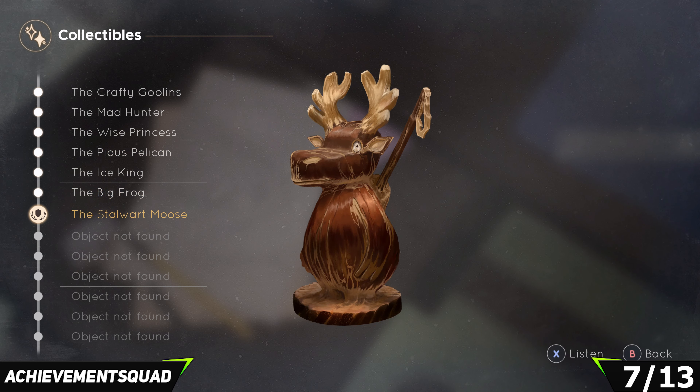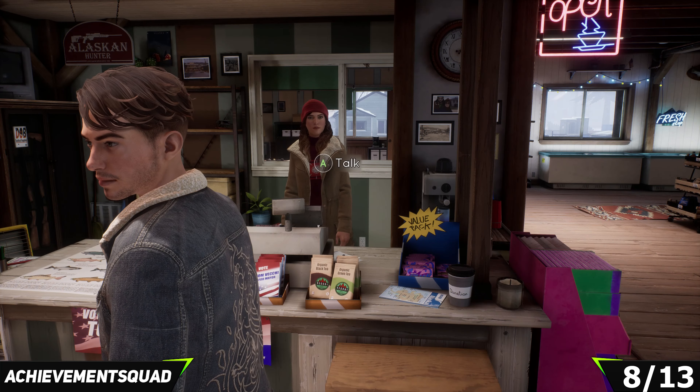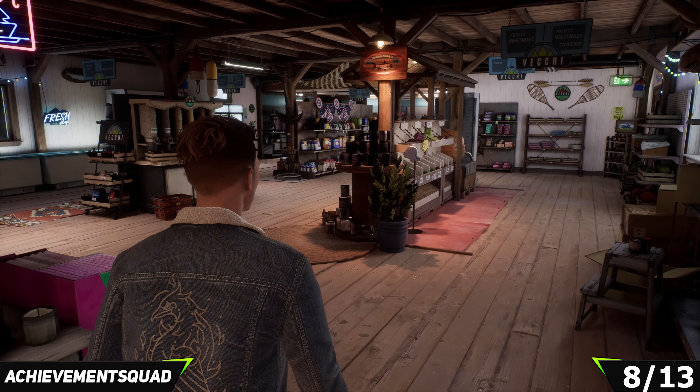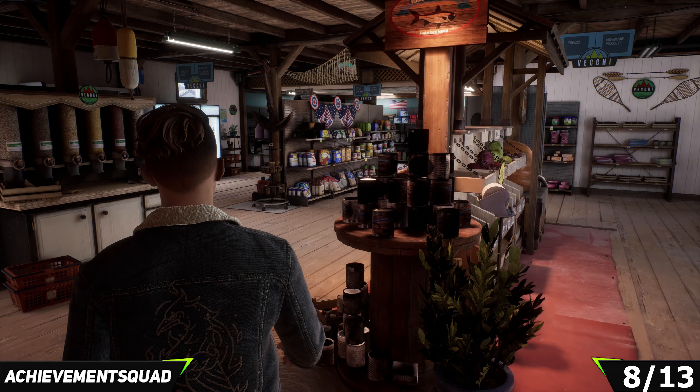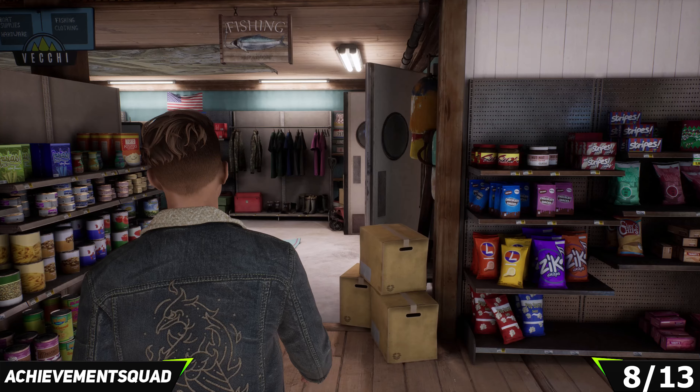We are now in the police station, still in Chapter Two. This is collectible number two of this chapter, or number seven out of thirteen overall. Make your way into Eddie's office, go around to his desk, open up the drawer, and inside you're going to find the Stalwart Moose.